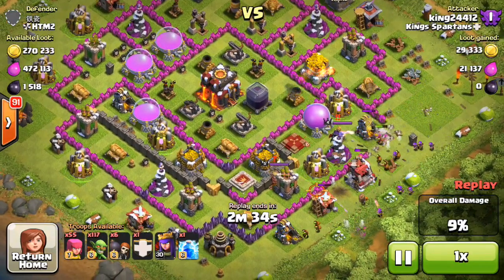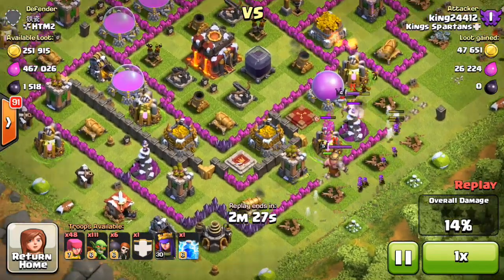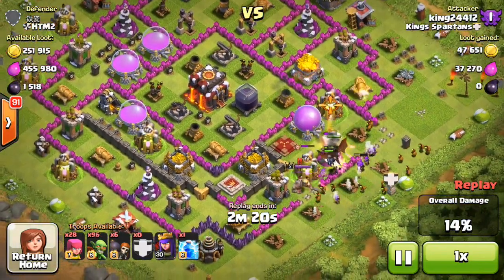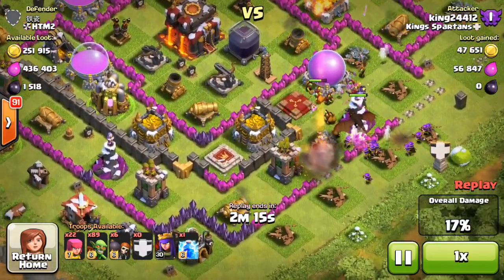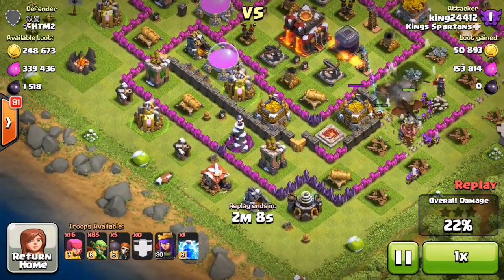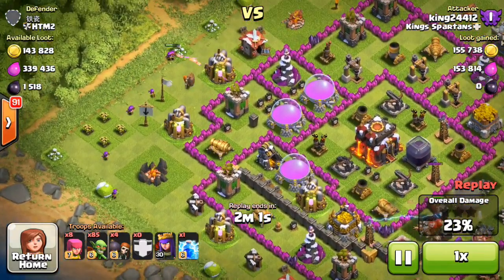Breaking in here, just dropping some goblins slowly, making sure there's no big bombs or small bombs that can wreck my guys, and taking out as much of that elixir as possible on this right flank. I'm dropping my clan castle — there was a dragon and 2 minions inside, which I did not expect, but that's going to be helpful. The dragon is going to take out that king without much of a struggle, and we're wall-broken into that second layer where all the gold and more elixir is.